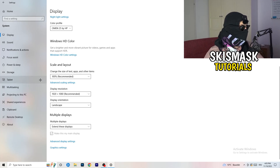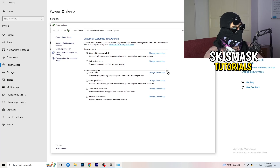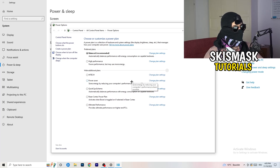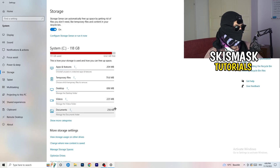Next, go to Power and Sleep, then click Additional Power Settings on the right-hand side. Click the small arrow to reveal all additional power plans. For me, Balanced works best, but you need to check for yourself — try High Performance, Balanced, and Power Saver. Take your time testing each one, it will help you a ton.